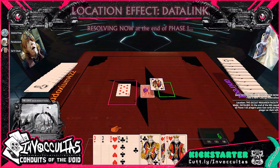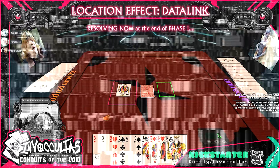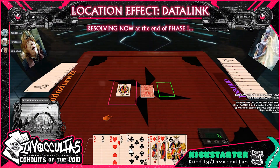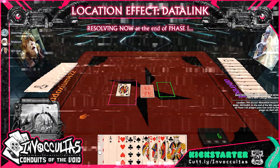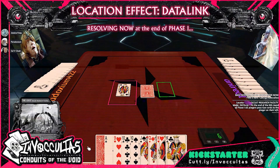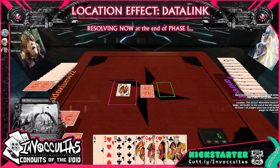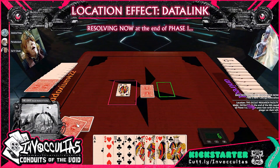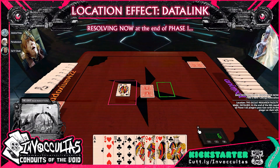Now we have to trigger the location effect. Before we discard down to our poker hands, we need to pass two cards to the player on our left. I've been paying attention, thinking about what might not help them. You pass two cards to Andrew. There's Jessica's. Give me something good.